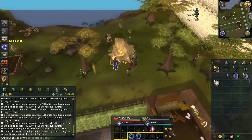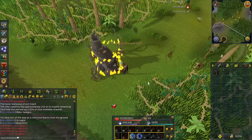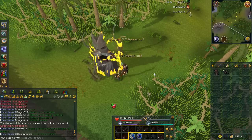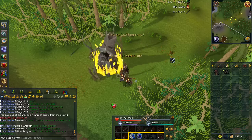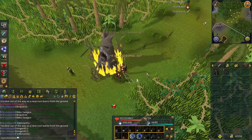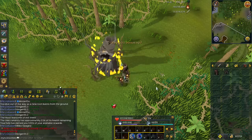I did 17 minutes at the Evil Yew Tree - that's how long it stayed up - and I got 33k Woodcutting XP, which comes out to an hourly rate of 119k Woodcutting XP. That's really, really good. It gets even better with the higher tier trees. There's also Evil Magic at level 75 Woodcutting and Evil Elder at level 90. I was lucky enough to find an Evil Elder Tree, and I did this on my main account for 28 minutes. In those 28 minutes, I got 119,000 Woodcutting XP and 22,000 Firemaking XP, which factors out to 255k Woodcutting an hour and 45k Firemaking - making the XP rates here ridiculous.